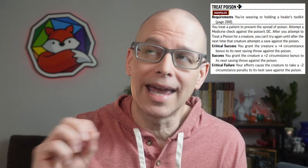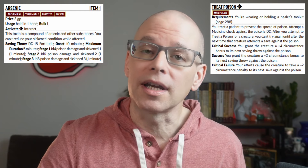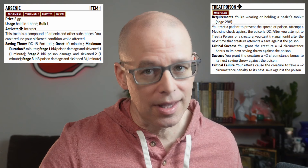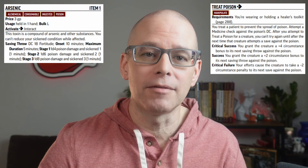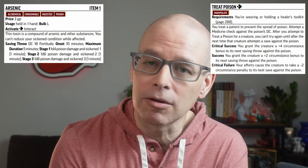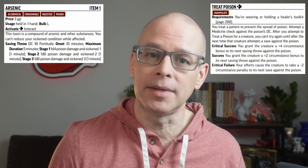Let's go ahead and take a look at a stat block for a poison to show exactly what that means. I'm going to show an alchemical poison simply because I don't want to give out spoilers, but creatures and other things can poison you as well, and the poison rules generally work the same. The one we're going to use is arsenic, which is item level one. Tags are alchemical, consumable, ingested, and poison. The saving throw is DC 18 Fortitude. Onset is 10 minutes after ingestion, and the maximum duration is five minutes.